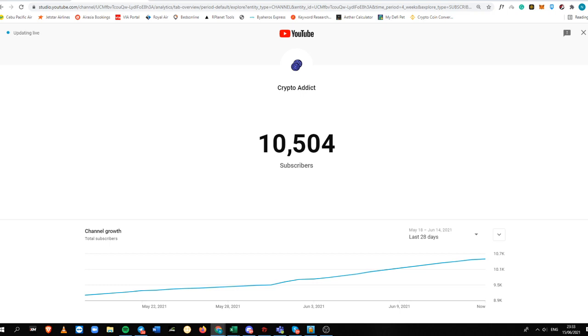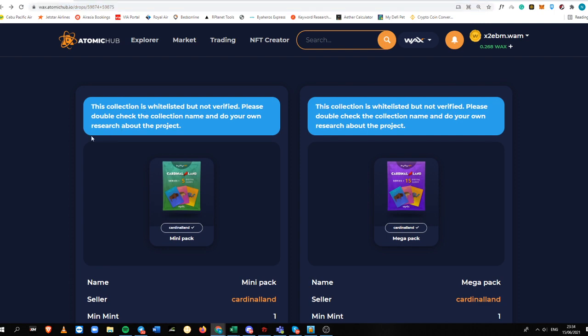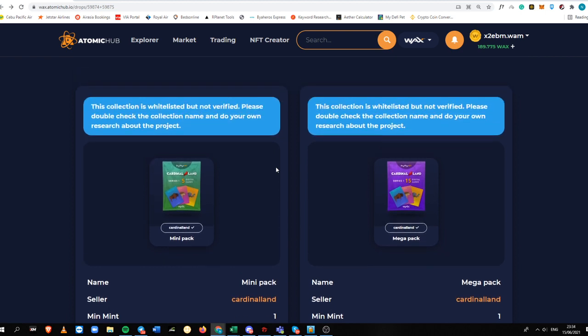I do have 10,504 subscribers. Please help me reach that 15,000 this month. So let's just start right into it. This is the drop that's going to happen in the next 25 minutes. So if you do have some WAX in your wallet, you can buy this Cardinal Land mini pack.